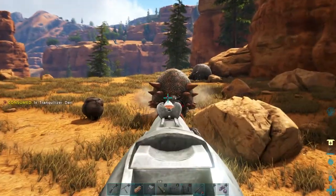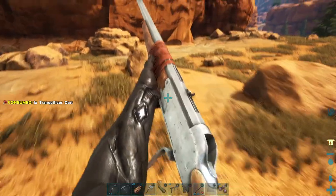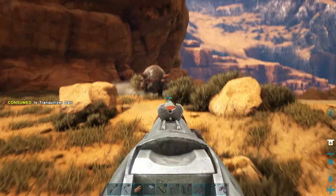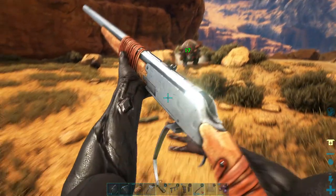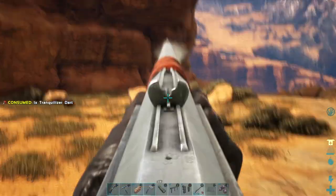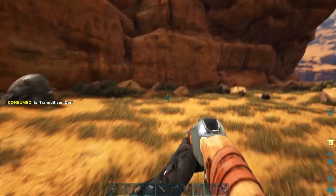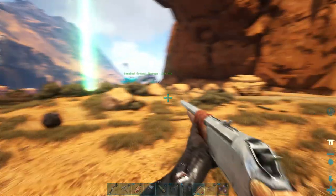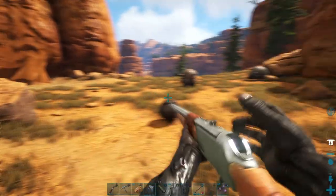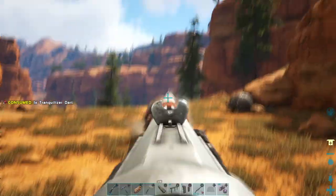When they start getting damaged, when they take a bit of a beating, if you're shooting them in the shell or shooting them in the tail and not giving them the torpor per shot, they'll lose too much health. And when they do, they will curl up in a ball and they will ruin your plans. It's really annoying, especially if you've just spent a while grinding out everything you need to knock these guys out.